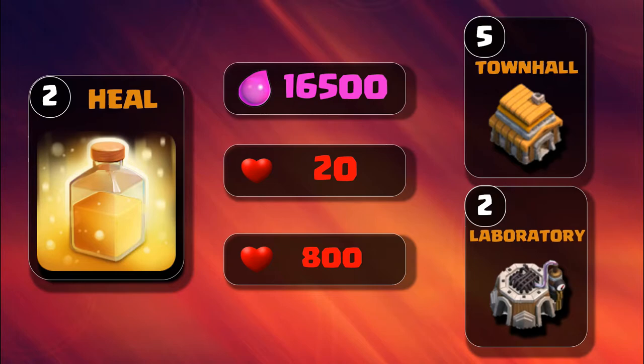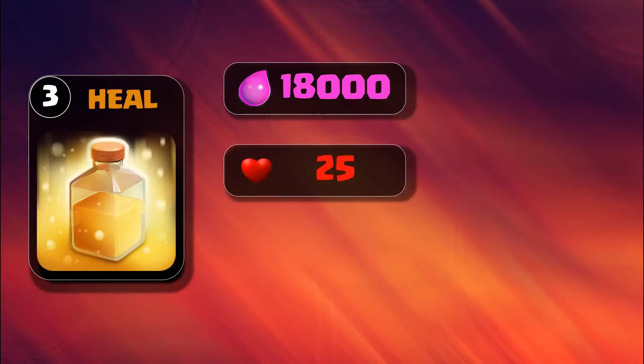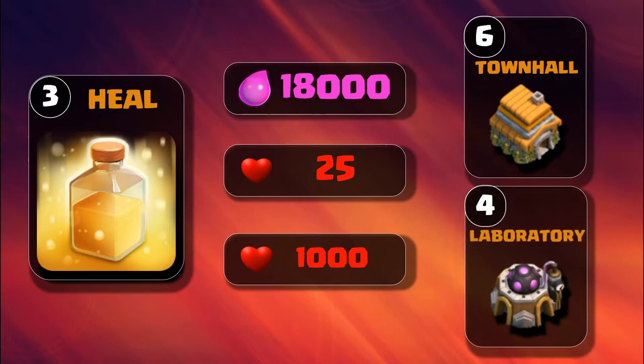Level 3 heal spell requires Laboratory level 3. It costs 18,000 elixir, and every pulse increases health by 25. The total healing added to any troop during the 12 seconds is 1,000 hit points, unlocked at Town Hall 6 with Laboratory level 4 able to upgrade it to level 3.